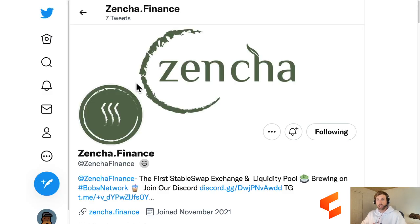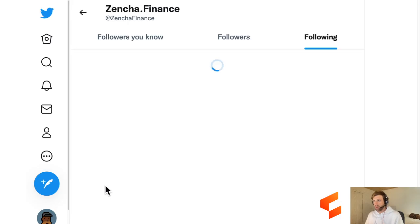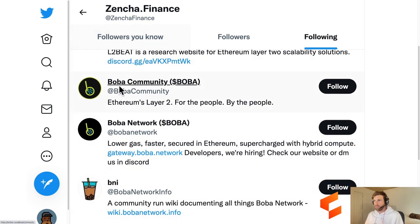Moving on to finance - here's Zencha Finance. This is the first stable swap exchange and liquidity pool on the Boba network. We've covered the Boba network before - it's an Ethereum 2.0 scaling solution and network. Let's go over and check out Zencha Finance. They're following Layer 2 Beat, Boba, and Boba Network Info.